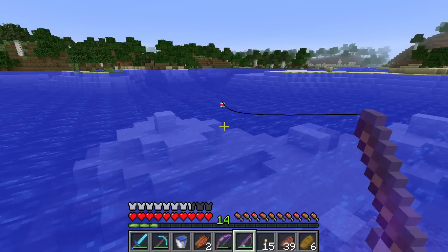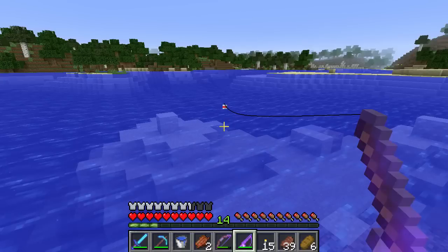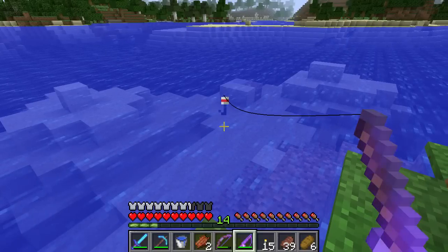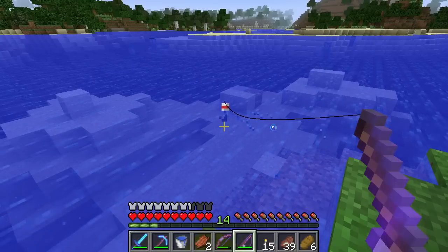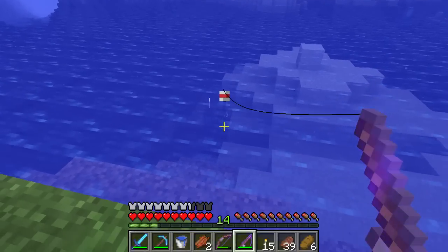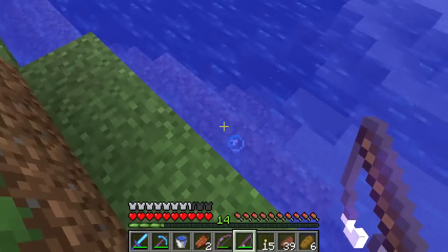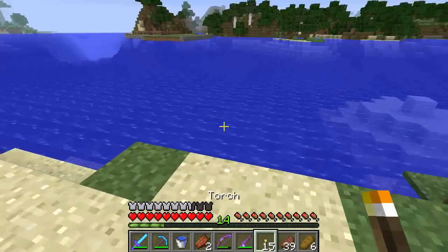Those particles mean there are fish nearby — they only show up when you're fishing and you're supposed to see them track towards your bobber. I put the bobber right next to us for a nice up-close view. The bobber went under — we missed our first fish! That's all right though, that's exactly what it looks like when a fish is coming up on your bobber. We'll keep it close again so we can watch it happen. We got a bite — we caught our first fish!